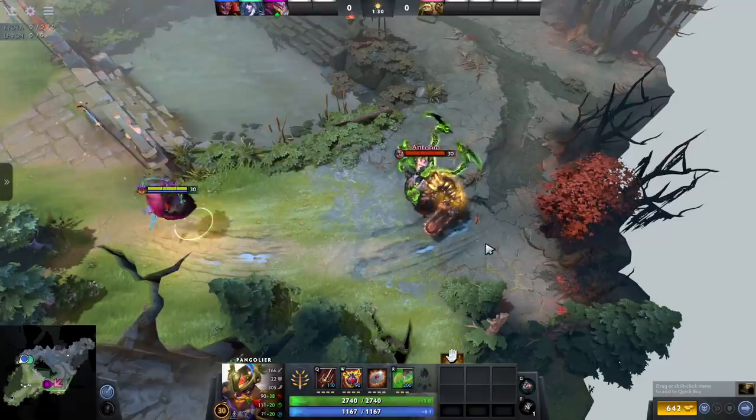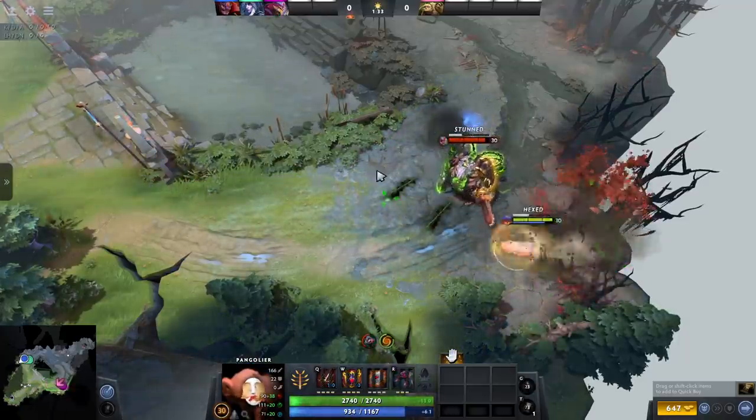Pigpole turns you into a pig. Use this during Pangolier's Rolling Thunder and you'll turn into a pig on a rampage.